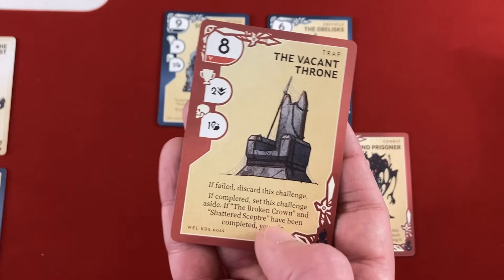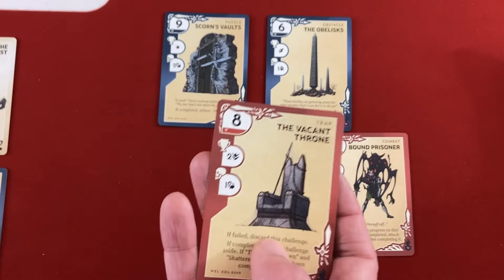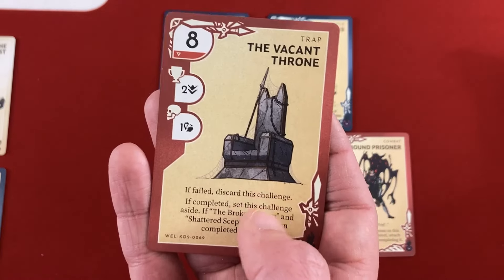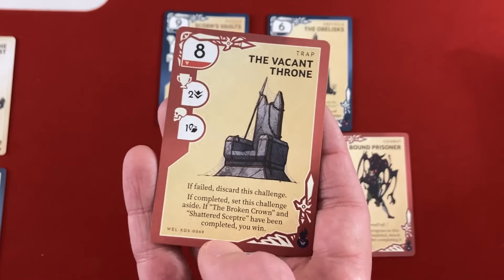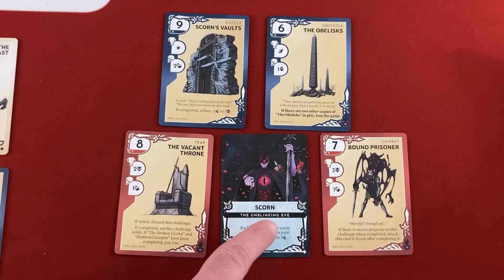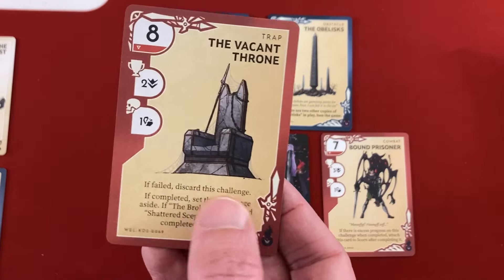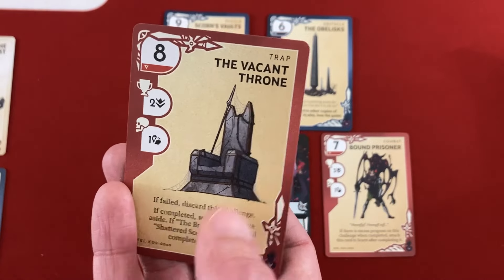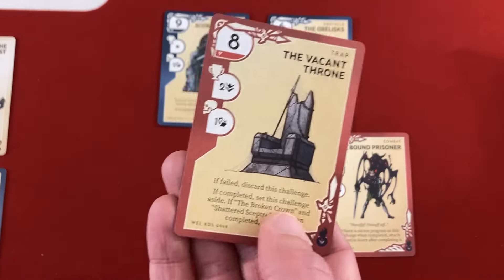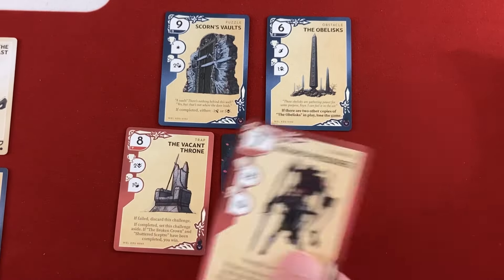There's a new card called Vacant Throne — it's an eight. If you succeed, you progress two through the deck. If failed, the challenge is discarded — one shot only. But if completed and the Broken Crown and Shattered Scepter have also been completed, you win! It seems like Scorn is a tragic figure who was fighting for justice but lost his way — very Dark Souls, Elden Ring-ish. So if lucky enough to get all three out and defeat them, we could win without ever fighting the boss.